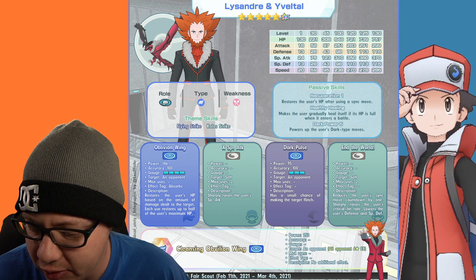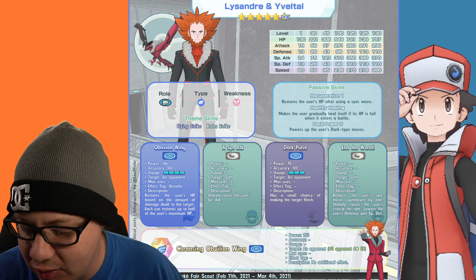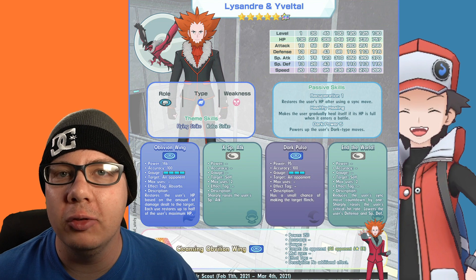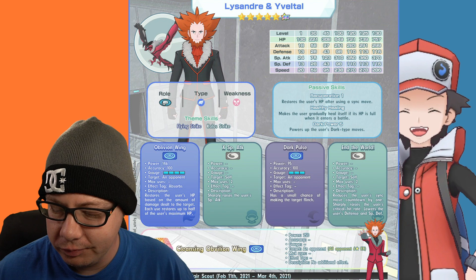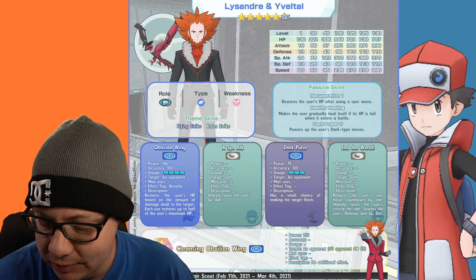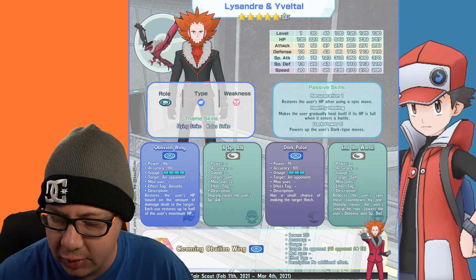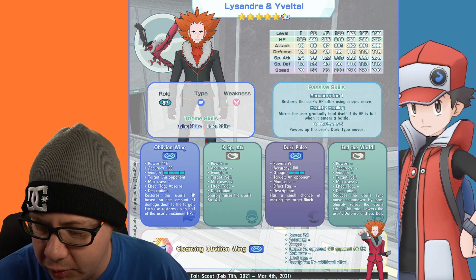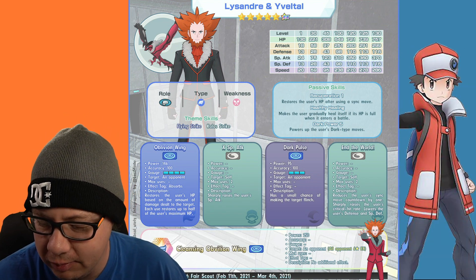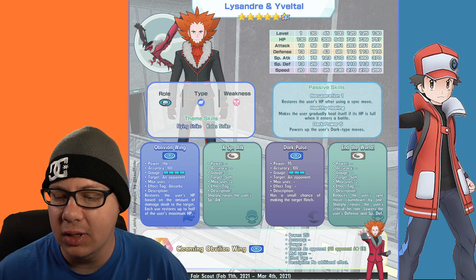End of the World — two max uses to self — reduces the user's sync move countdown by one, sharply raises the user's critical hit rate, but lowers the user's defense and special defense. So you'll want defense-raising supports, or at least one of them. The sync move is Cleansing Oblivion Wing — power 250 against single opponent, but when he's six-star EX it becomes an AoE sync move. I think this guy just moved up to number one spot.